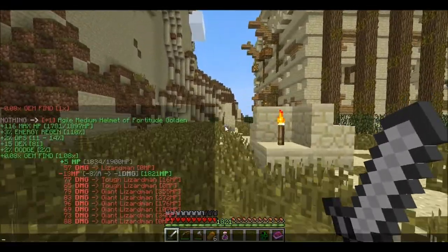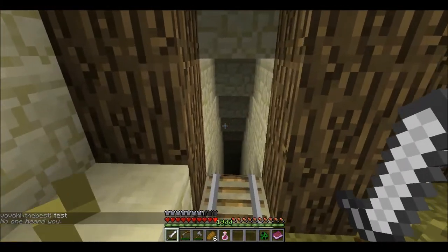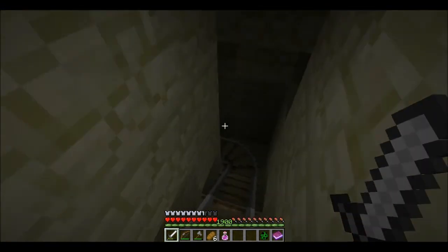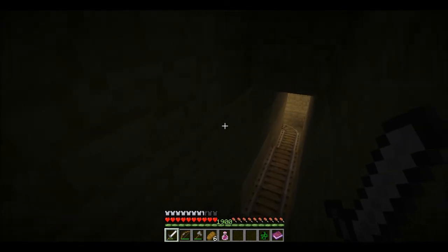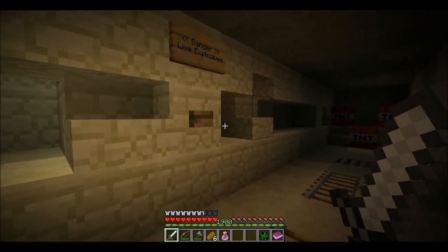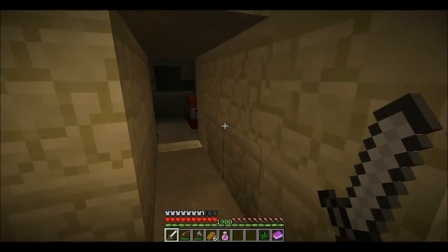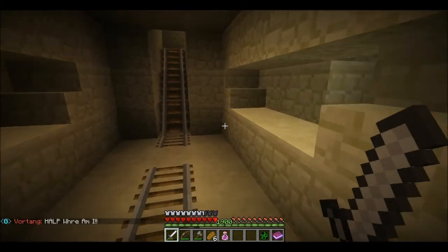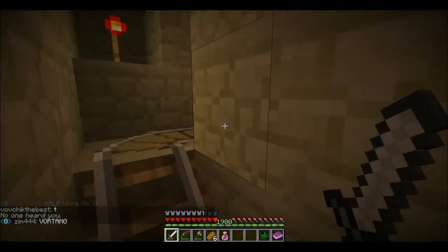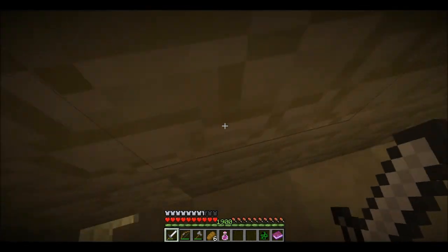Let's check our surroundings just in case and continue on. Looks really dangerous down there. That's probably where the demonic skeletons were. Danger, waves, explosives. I've seen these before. Does this activate the explosives? No. Quite disappointing. Hope it doesn't activate them when we come close or something like that.